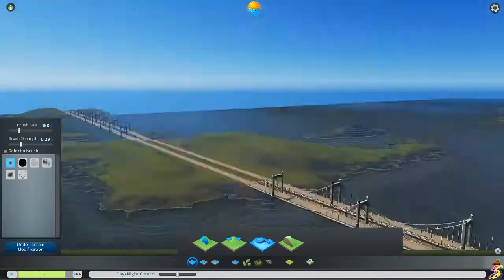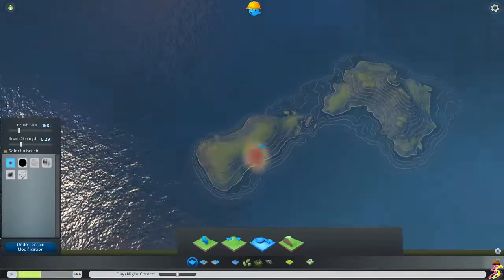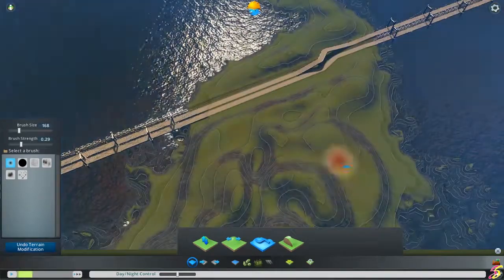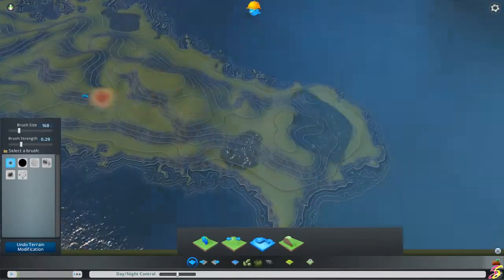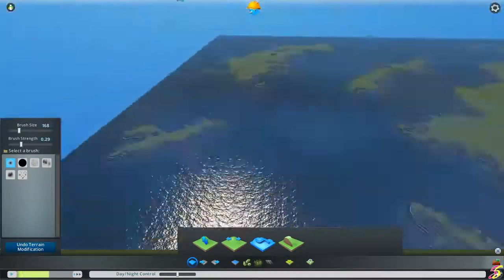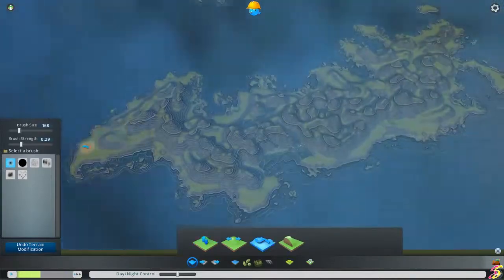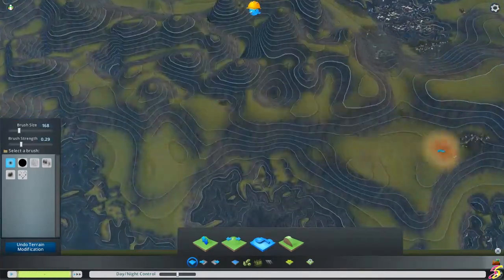I'm raising the islands a little to make them look more natural, though I'm not even sure I'll use them since they're outside the main area. Speaking of that - the start area on this map is actually where all the highways and railway connect, and it's not in the middle of the map. I didn't think about it at the time, and when I was done I was like 'oh, the start area isn't in the middle.' But who says it must be?